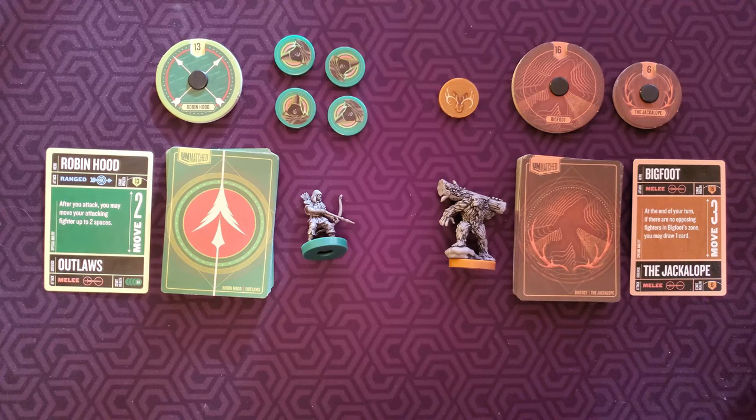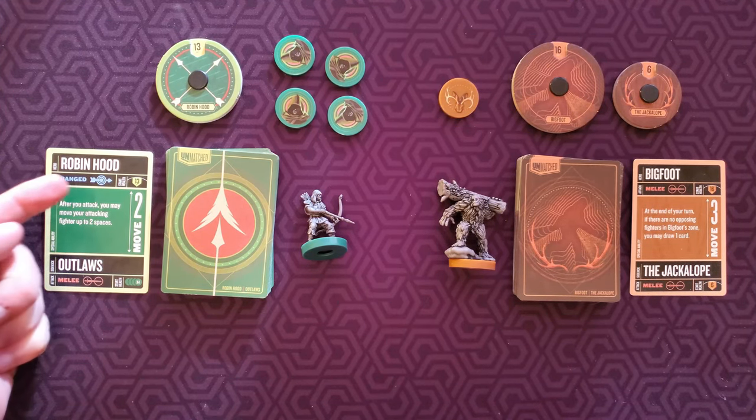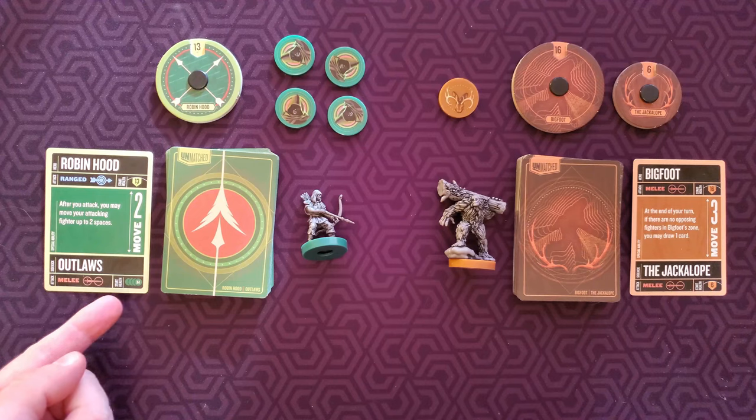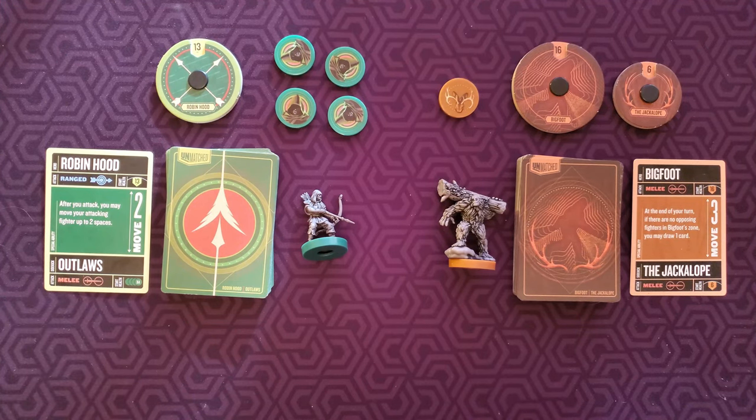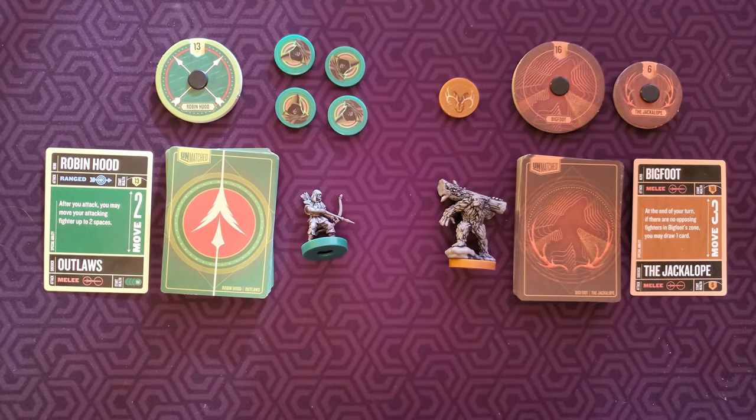Set the health dials at their maximum health. Bigfoot will start with 16 health and its jackalope ally will start with 6. Robin Hood will start with 13 health, and its outlaws do not have a printed value for health — they don't have any health dials, so their health is automatically just one.